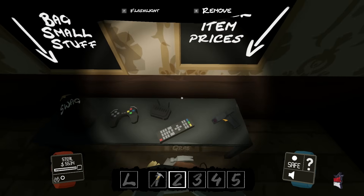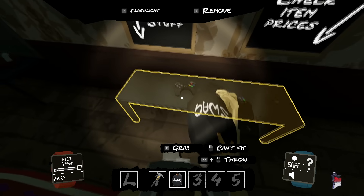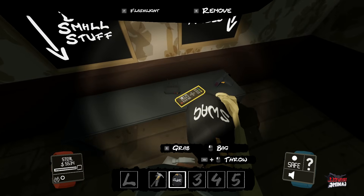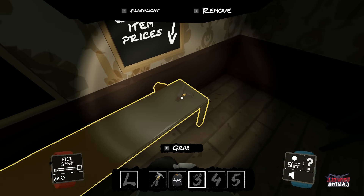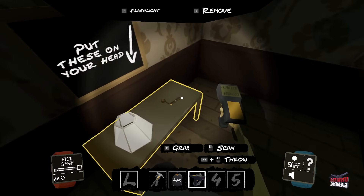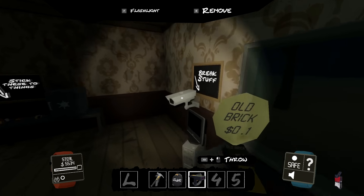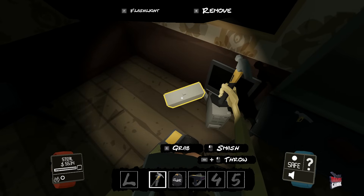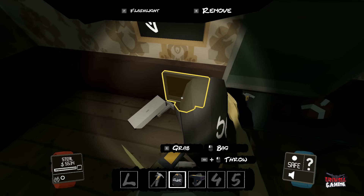It says still a hundred dollars worth of stuff. Let's grab this — you usually won't find a swag bag in missions, but obviously this is a tutorial mission. To put stuff in there you right-click and click where it says 'bag'. You won't find this in missions either but as I said it's a tutorial. Every time you see a camera, go up to it with your hammer and smash it. Scanning that item shows it's $15, so we can bag that.